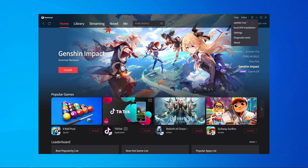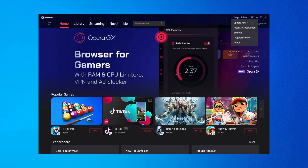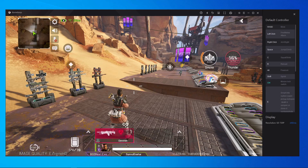First of all, you have to update your Game Loop emulator. If it's an old version, update it. Here you can see I just completed my update and I'm inside the firing range.